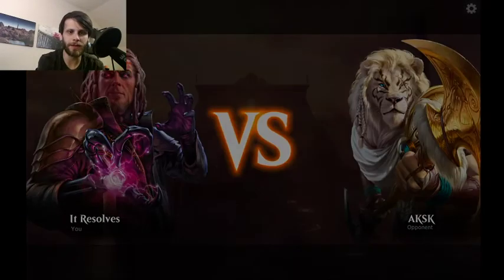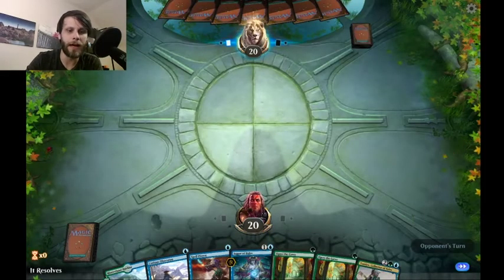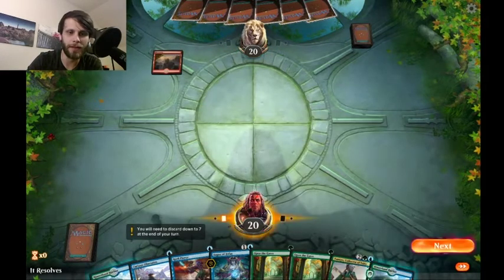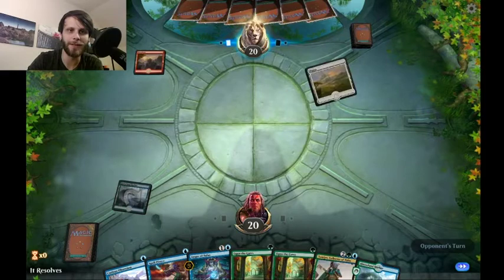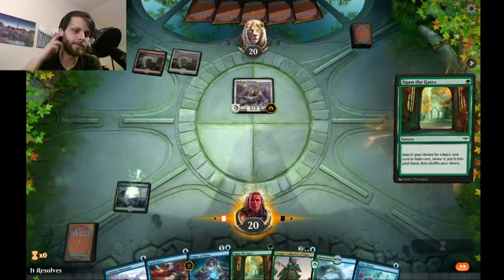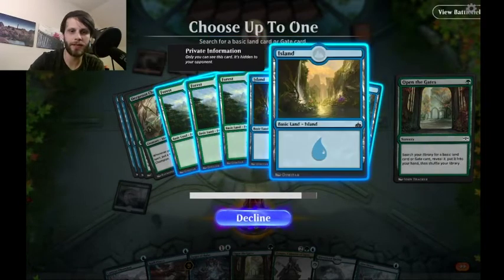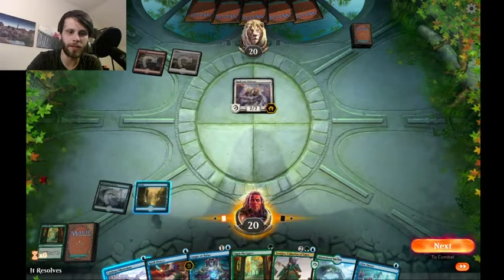Here's game two with the Simic Aggro deck, featuring Deep Root Champion. I don't love this hand, but it does have a land and we can chain Open the Gates on turn two to find more lands. I'm going to keep — I may be keeping improper hands since I've only played this deck twice, but I feel like chaining Open the Gates into more and more basics will be great.